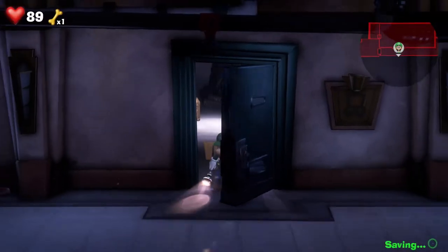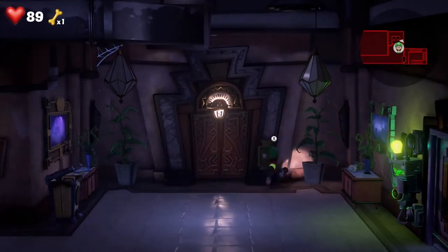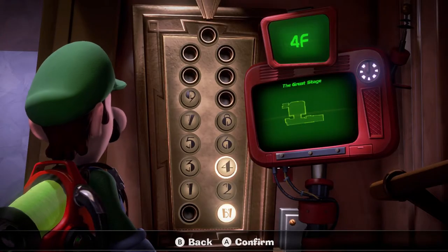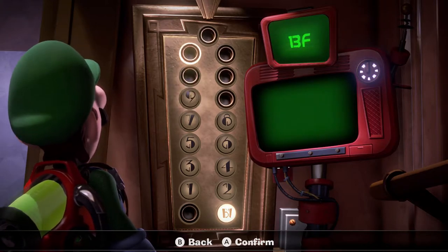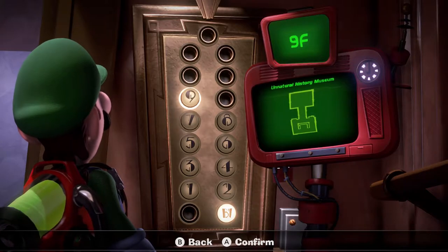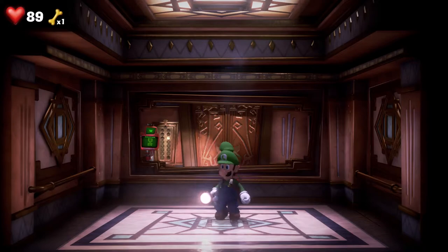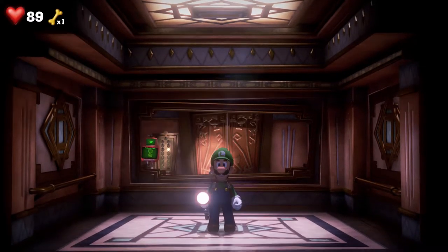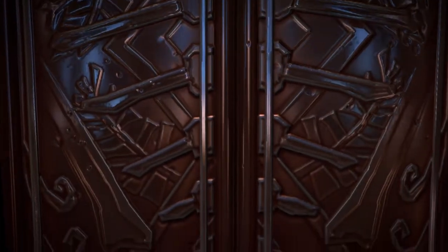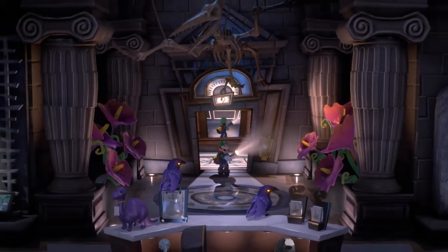Alright, let's get going. We're going to floor number nine — we're almost done with this game, at least that's what it feels like. After this we have about four or five more floors, and I'm assuming the top floor is gonna be where King Boo is. So, Unnatural History Museum, let's go. I'm willing to bet it's probably gonna be like dinosaurs and stuff — and yeah, okay, dinosaurs. That's confirmed.